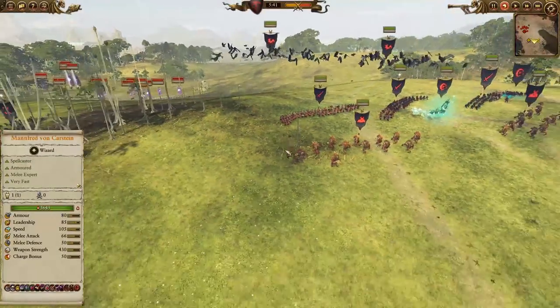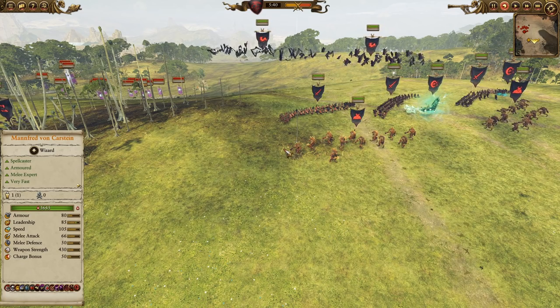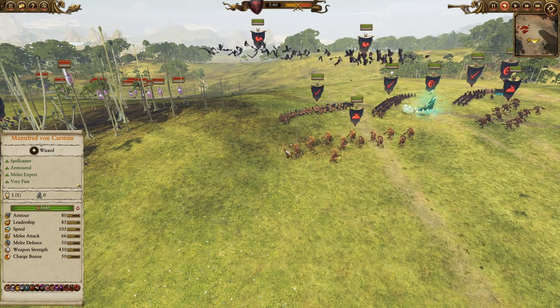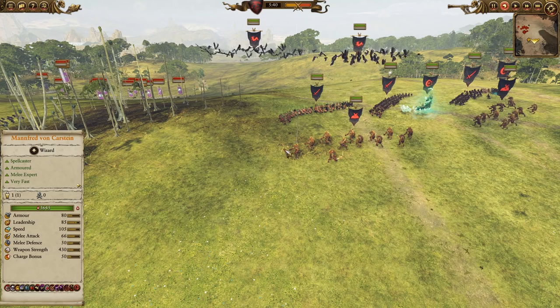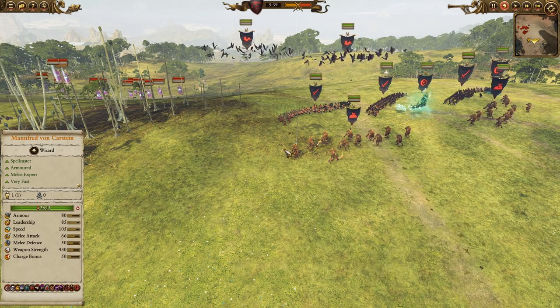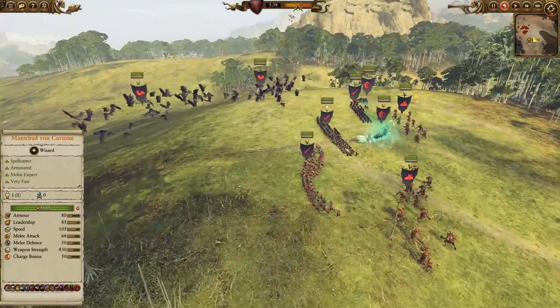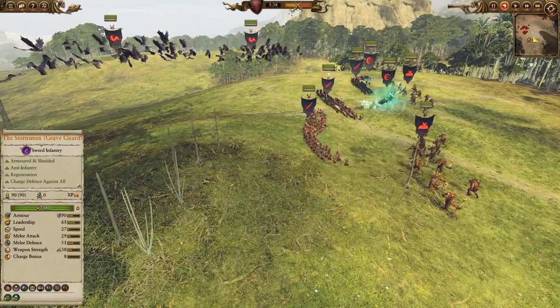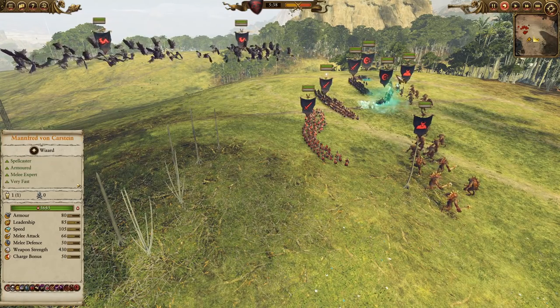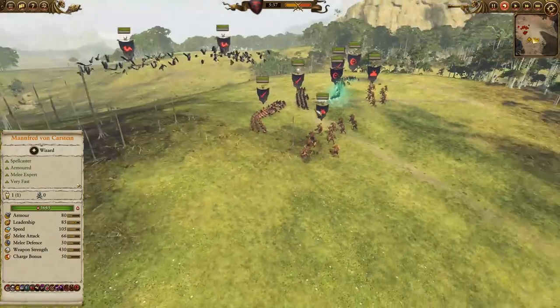Most Vampire Counts players I run into when playing Dark Elves bring Manfred on a dragon or the Red Duke on a dragon, plus Double Terrorgeist — a pretty user-friendly build where you can just goon out enemy lords quickly. I feel most Dark Elf players expect that and prepare for it. So I decided to switch it up: in the front line I have Graveguard, instead of Terrorgeist I have Cryptors, and I also have a Black Coach — mixing it up and hopefully it works out.